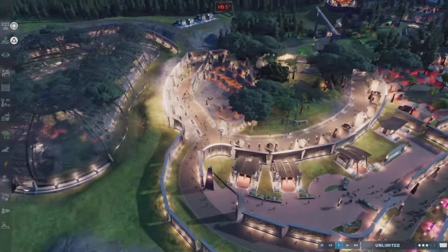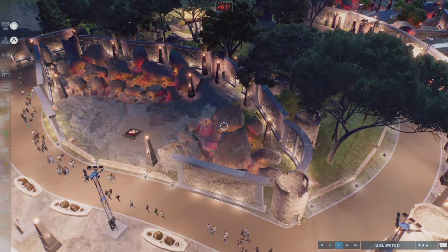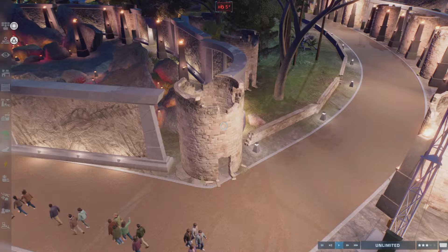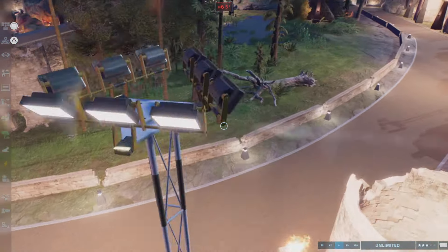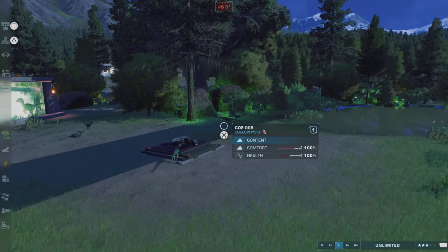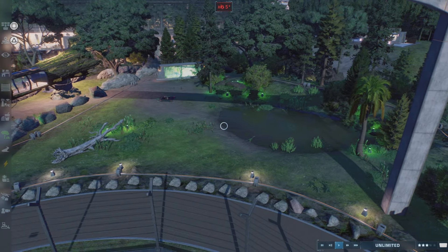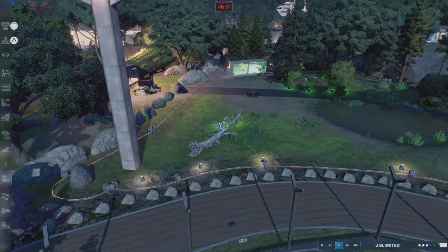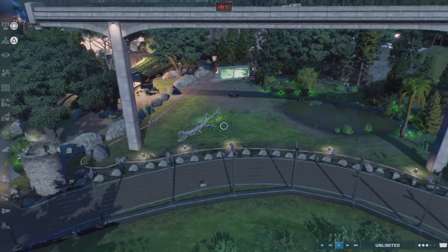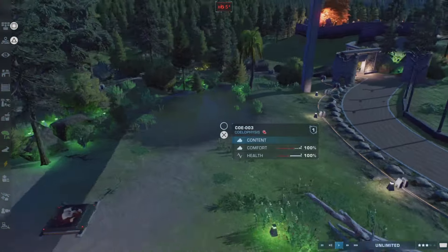Then we go here — playing with the lights again — we have Protoceratops. This one gave me a hard time because I didn't use any fence, so there were small gaps where dinosaurs could escape. This used to be the Compies, but they're so tricky — they can escape from small gaps. I used invisible fence, put layers of rocks, but the Compies kept giving me trouble, so I moved them to the graveyard and replaced them with Coelophyses, who have been well-behaved.